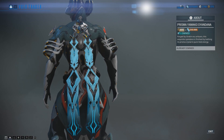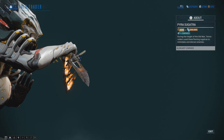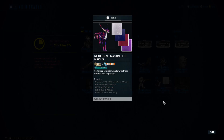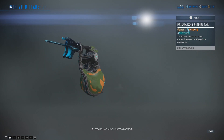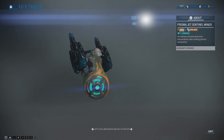We also have the Prisma Yamako Syandana, the Pyra Sugatra, the Prisma Lisset Ship Skin, the Kavat Nexus Gene Masking Kit, the Kiteer Atmos Item, the Prisma Mech Head Sentinel Mask, the Prisma Koi Sentinel Tail, and the Prisma Jet Sentinel Wings.